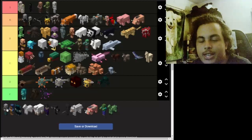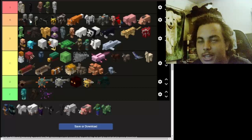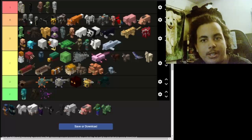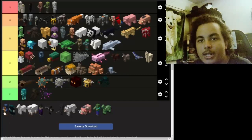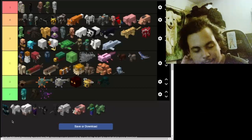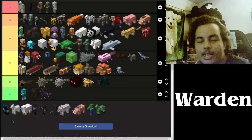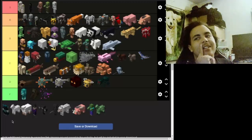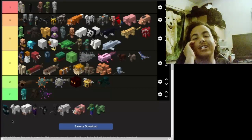Now we got the vindicator — the second to last illager. The vindicator is actually cool, annoying when they attack, but still cool when they run at you with their axes hunting down villagers. They're going to be at A. Now we got the wandering trader — the design is cool but the way they give you items is basically like a scammer. I'll give it a C at best.